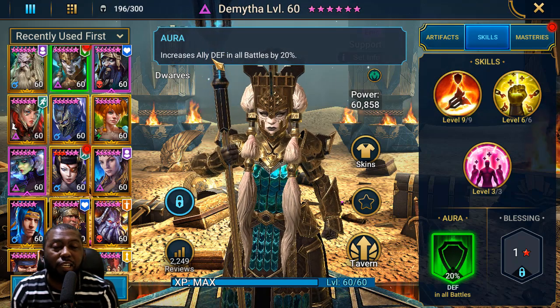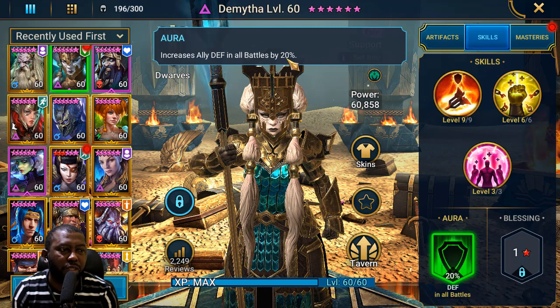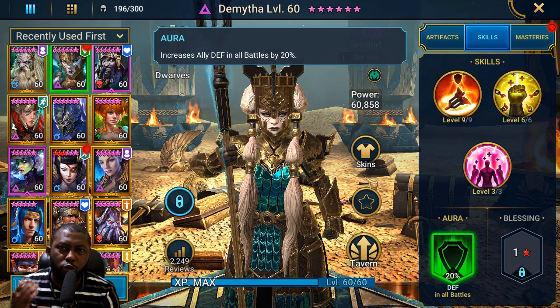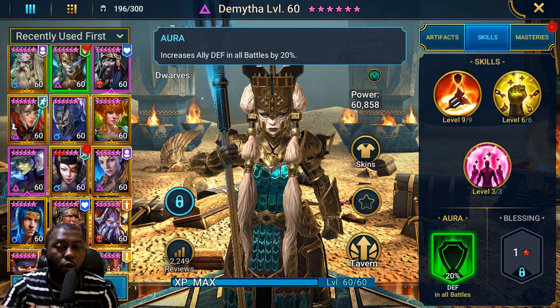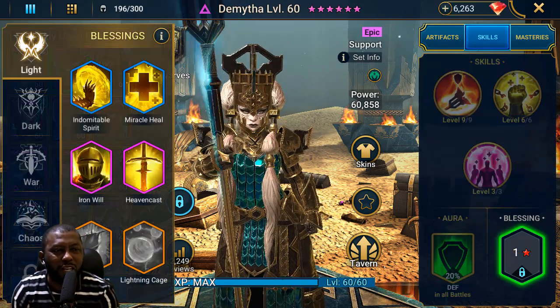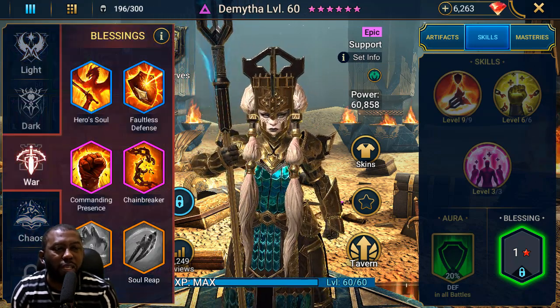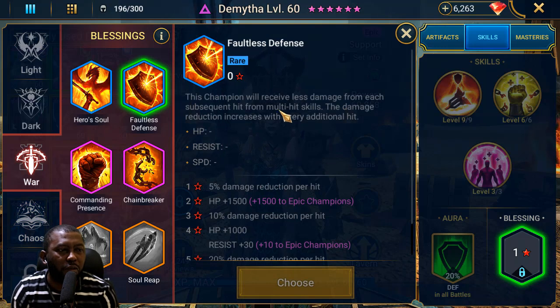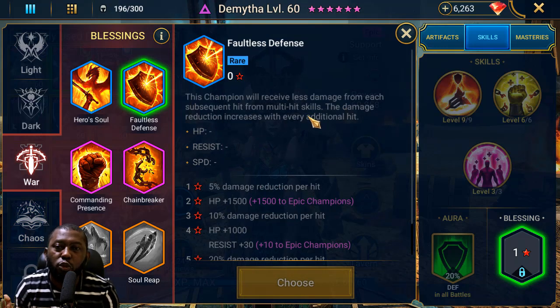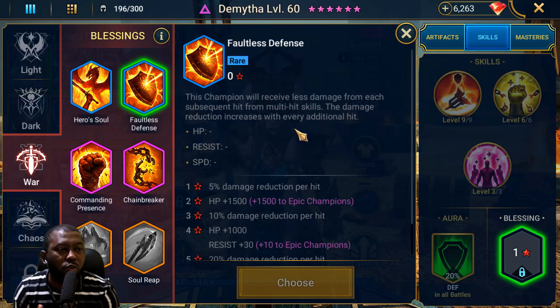Dimita has an aura you can use by placing her in the leader slot in all battles — a 20% defense aura — useful if you don't have anyone with a 25% defense or speed aura you prefer. For blessings, since that's a newer feature, I'm looking at giving her one that adds a bit of damage mitigation. This is only because I'm not using her for the clan boss — for clan boss you don't need those mitigation blessings.